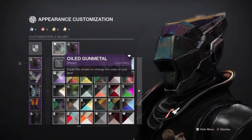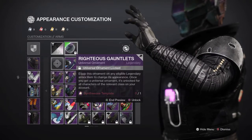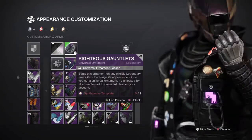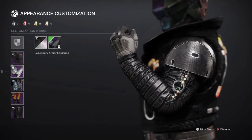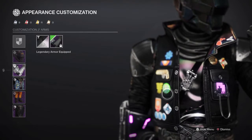For the shader, I used the Oiled Gunmetal shader. For the arms, I decided to go with the Righteous Gauntlets. These gauntlets look really nice because the forearms and the whole sleeve looks like a leather sleeve, so it fits the theme really well. It looks like he has a nice dapper jacket, so I really enjoy that.